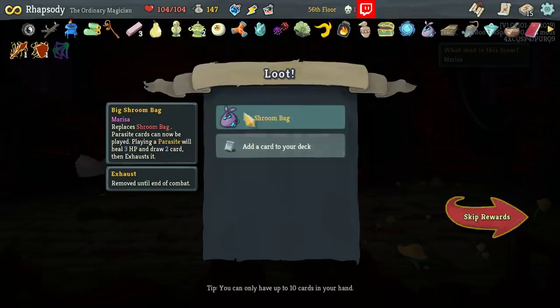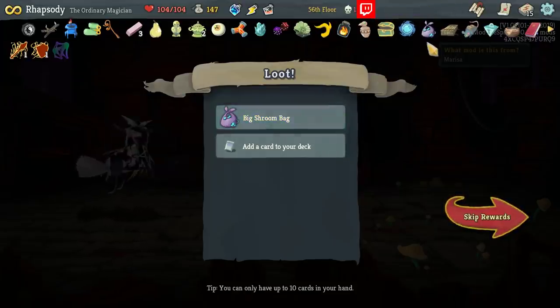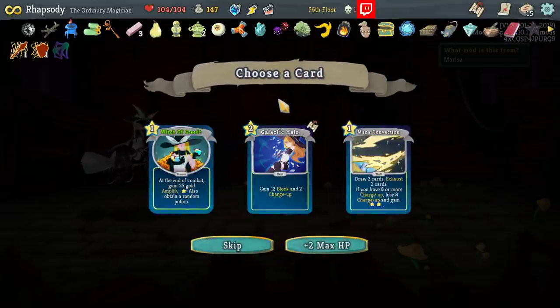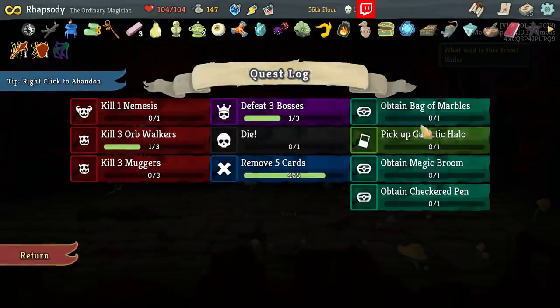Big Shroom Bag replaces Shroom Bag. I didn't know that you could have a Relic replace a Relic outside of specific events — oh, I guess I did know that from the Bloody Idle Golden Idol event. I didn't know you could have it as a reward of combat though. Parasite cards can now be played: playing a Parasite will heal three HP, exhausts two cards, and exhausts it. So now we just want to put a bunch of Parasites in the deck — that's ridiculous. We'll take another Galactic Halo. 102 gold, pretty good.